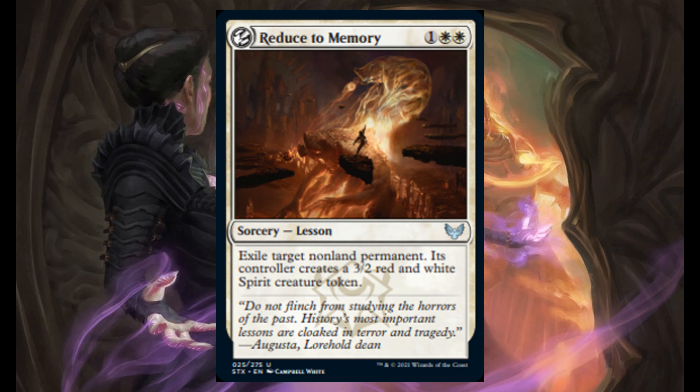Reduce to Memory — 1 and 2 white. It's a sorcery, and it's a lesson. Exile target non-land permanent. Its controller creates a 3/2 red and white spirit creature token.